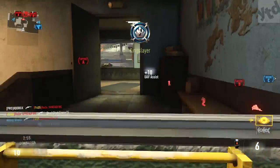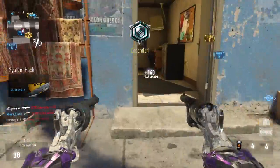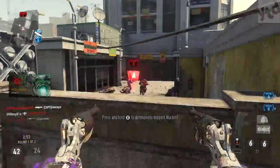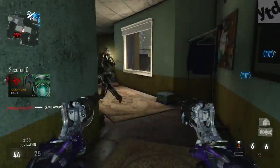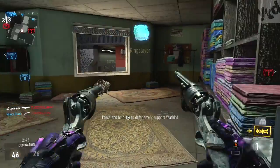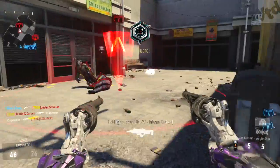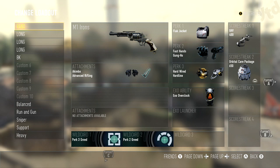The first setup is a fun setup using the akimbo attachment — you get to have two of them and feel like a cowboy. Quick tip: the fastest way to unlock these is to go into hardcore domination and hipfire, because you need hipfire kills. One shot and they're dead. Once you do that, you've got your akimbos, and you can only have one other attachment with this.